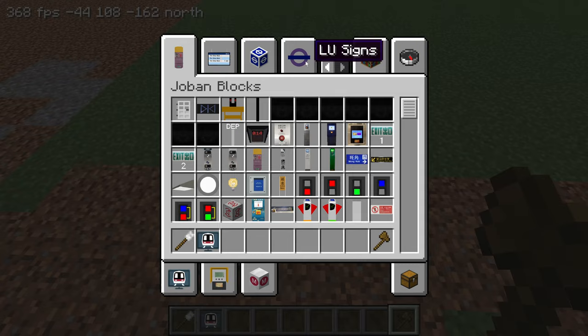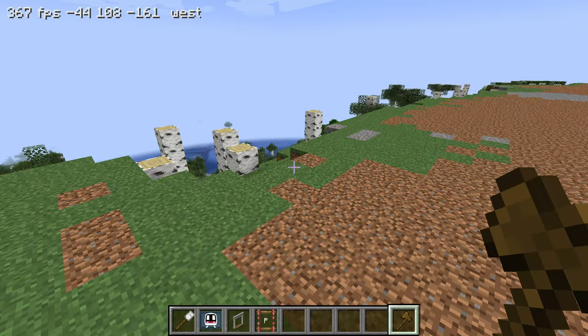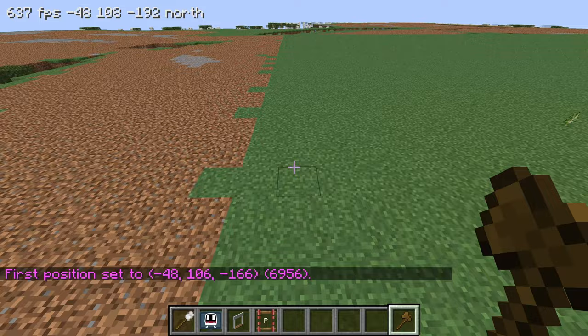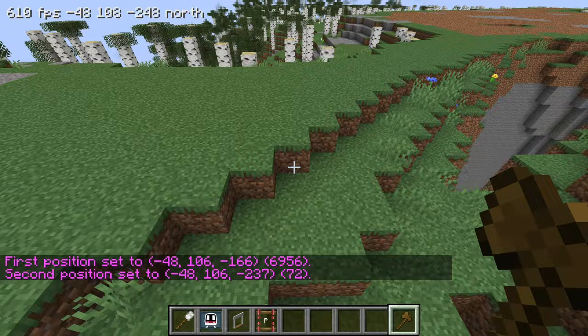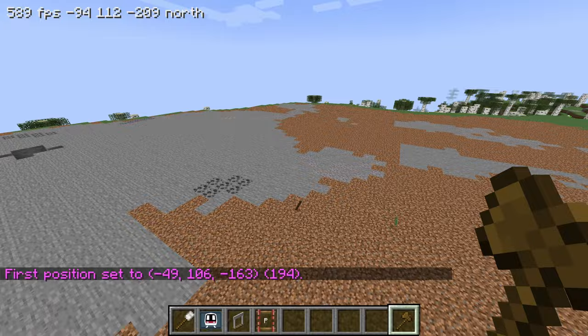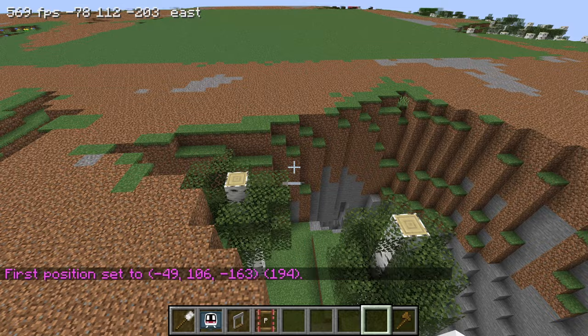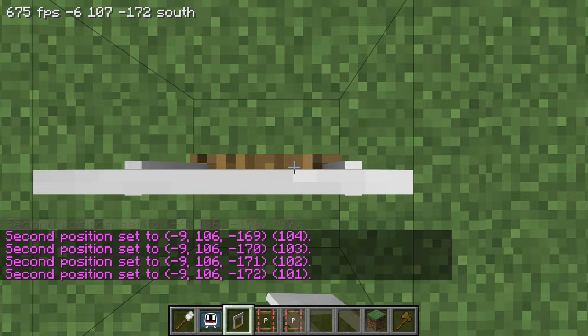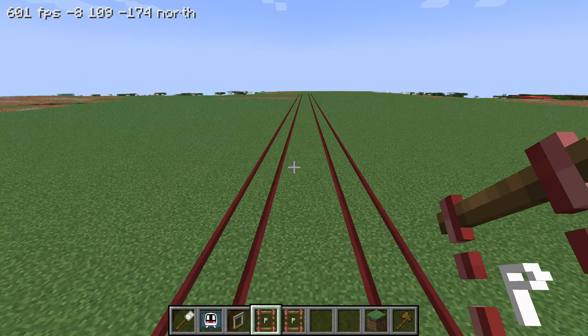Let's start by putting down the first platform. I think I'm going to start off with four-car trains, which is 101 blocks long for a normal train or one of the standard size trains. I'm going to use WorldEdit to measure out how many blocks long this is, and meanwhile let's clear out some of these other holes as well. Okay, that's done - that's 101 blocks long and the very first platform is in place.